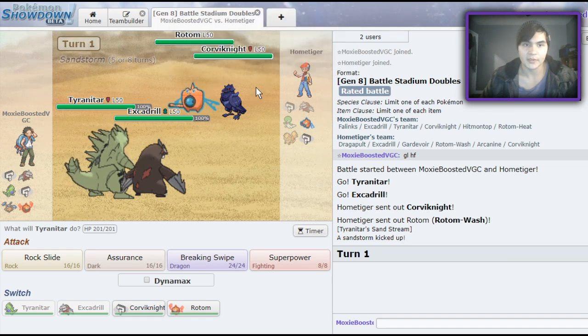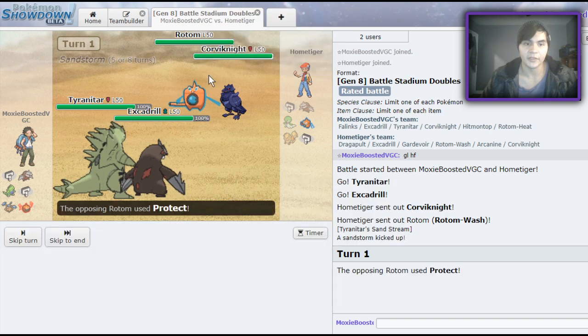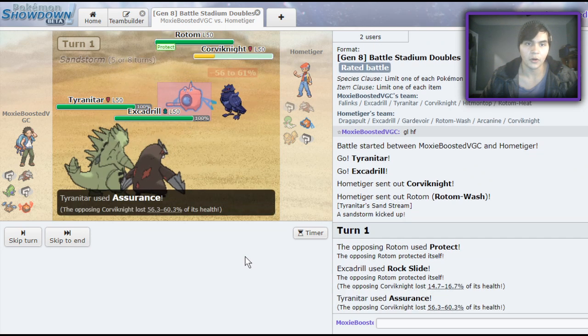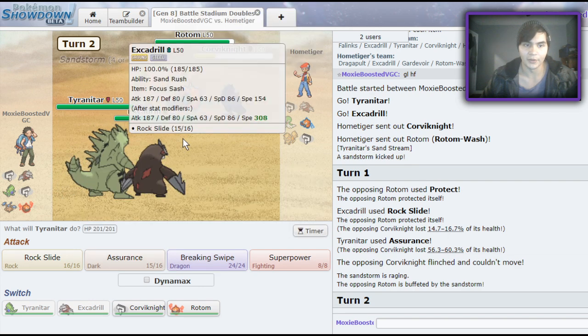I'm actually pretty okay with this. I think I'm just going to Rock Slide and Assurance — might get a flinch. No Dynamax, let's see if I get the flinch. Oh, that's such good damage! And we know I'm faster than the opposing Corvinite too — that's really good.